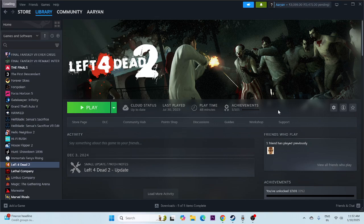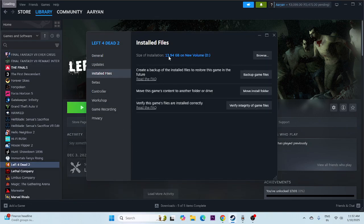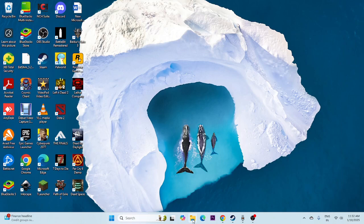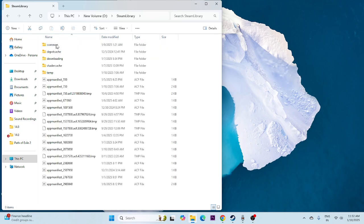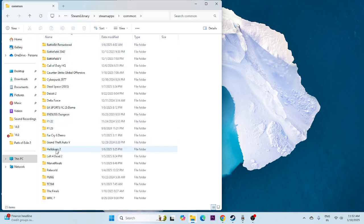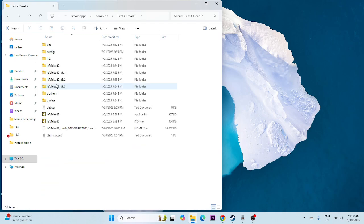Next, we need to launch the game from the installation folder. Launching from Steam might be an issue, so right-click the game, go to Properties, go to Installed Files — the game is installed on local disk. Go to File Explorer, go to This PC, go to your local disk, then Steam Library > steamapps > common. Scroll down, navigate to Left 4 Dead 2, open it, and launch the application from here — not from Steam.